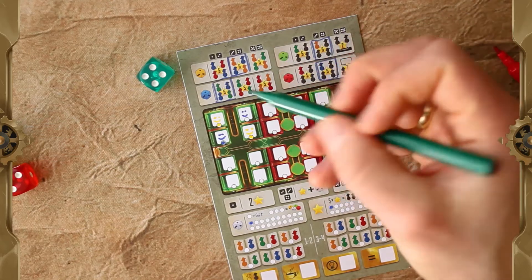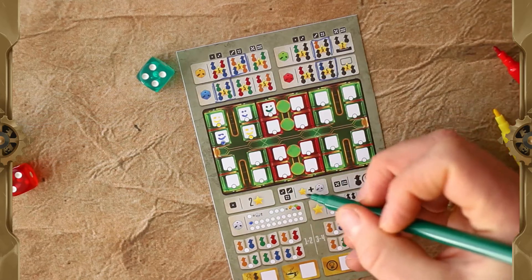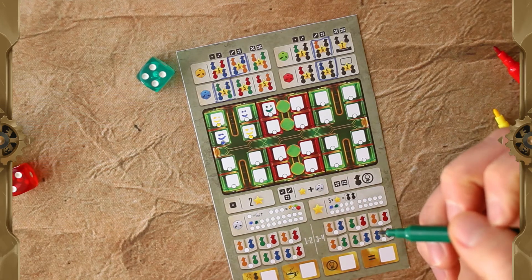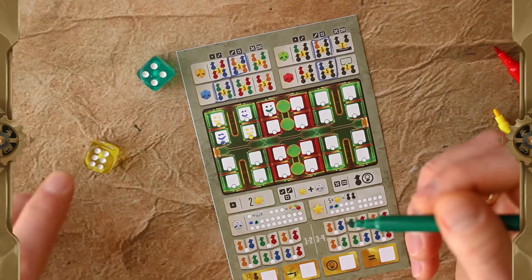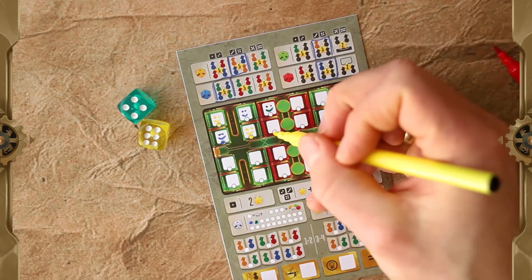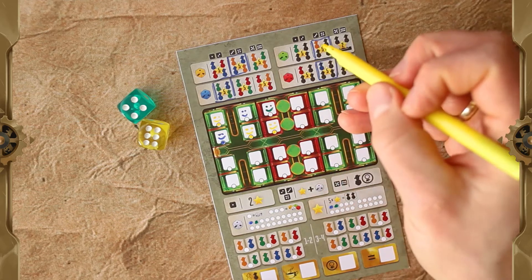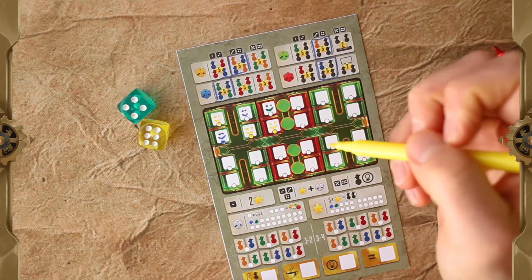I'll put it here. Because it's a value of four, I get one service point and one dice point. The other player takes two dice, so I'm left with a yellow six — which is nice because I'm getting a persona again. I'll put the persona here. Maybe I'll go for the goal of a yellow passenger surrounded by three green passengers, but we'll see.